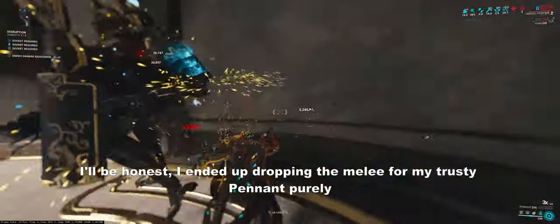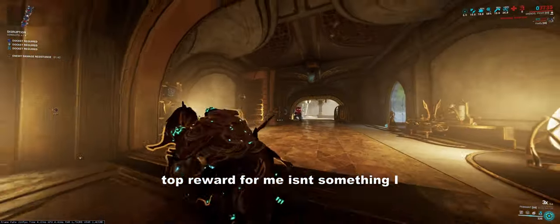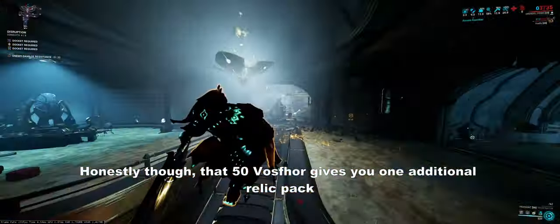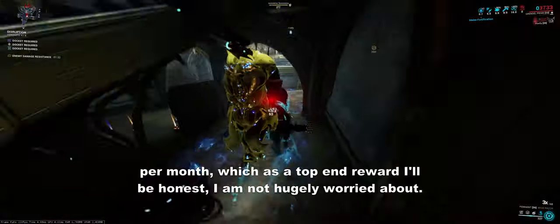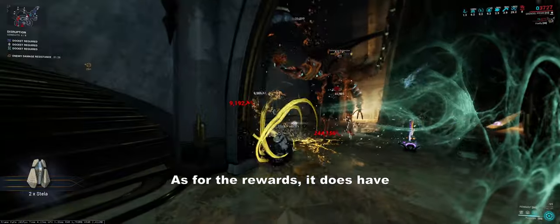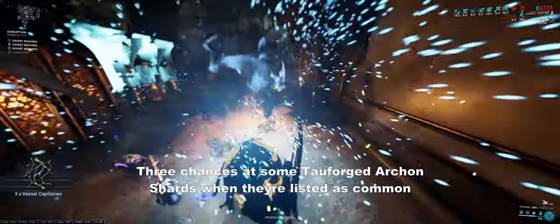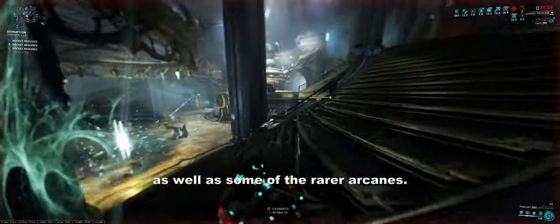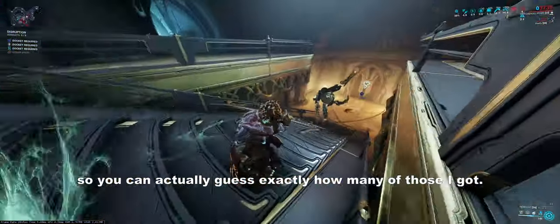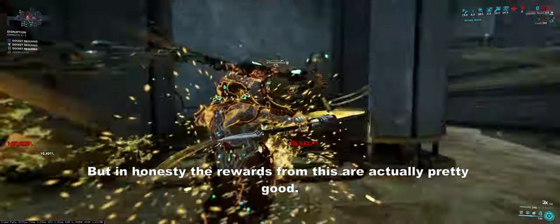I'll be honest — I ended up dropping the melee for my trusty Pennant purely because the 50 Vosfor for the absolute top reward isn't something I was worried about for my solo run; I'll just do that separately later. Honestly that 50 Vosfor gives you one additional relic pack per month, which as a top end reward I'm not hugely worried about. As for the rewards, they do have the potential to be kind of lucrative — three chances at some Tauforged Archon shards when they're listed as common, as well as some of the rarer arcanes. The Tauforged is the item I want the most, so you can probably guess exactly how many of those I got — but in honesty the rewards from this are actually pretty good.